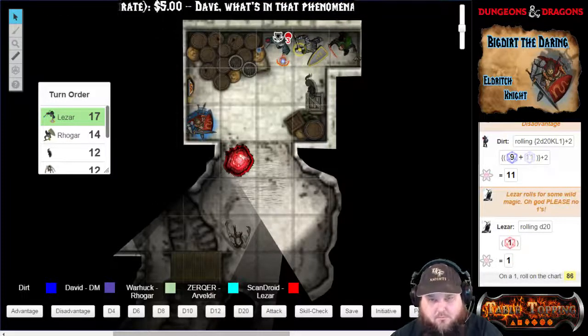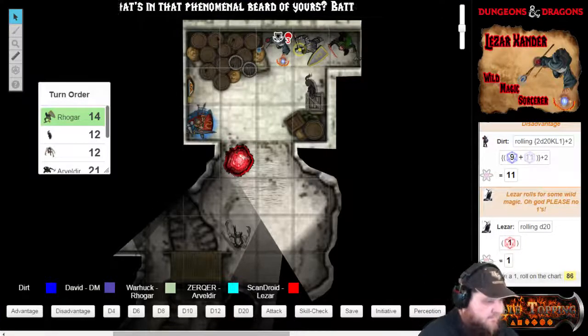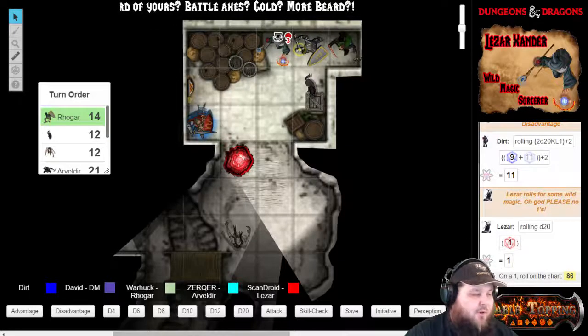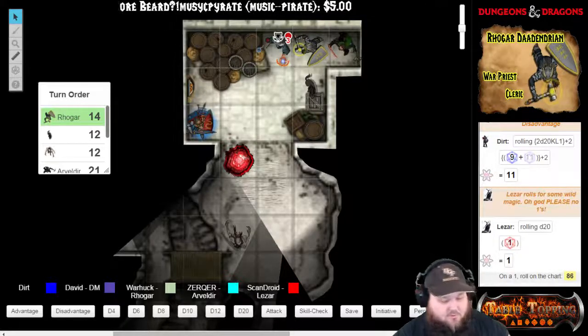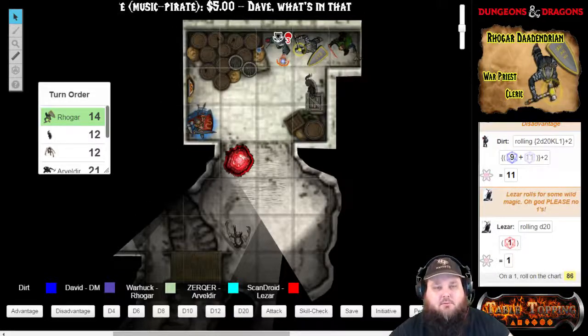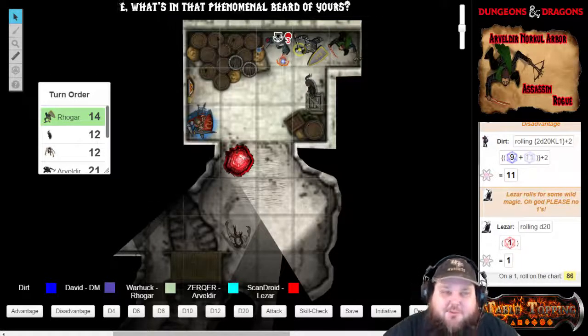I'm just going to stay right there. Rogar, you're up. Kiss my ass goodbye? First roll of the night and used spell surge — good job. Cast sacred flame on the red thing. Actually, can I do a nature check on that first? I would love for you to do it. I was waiting for somebody to do a nature or history check. You could do either.